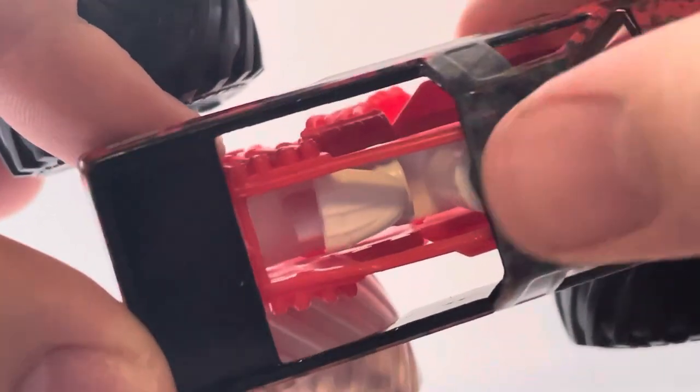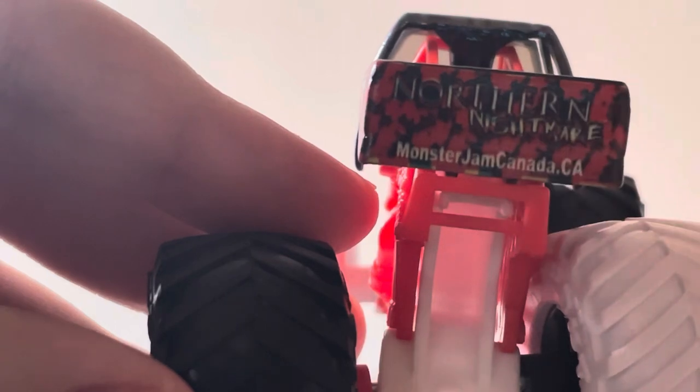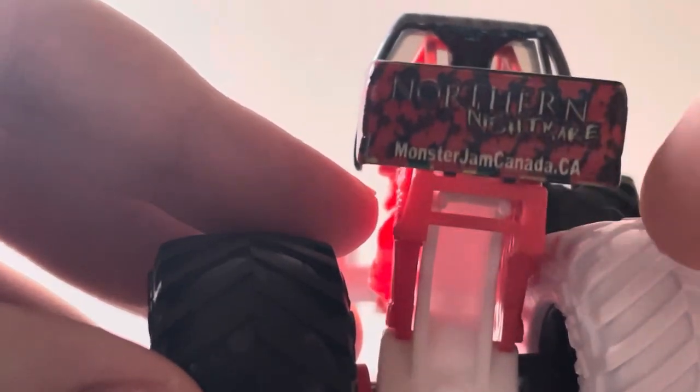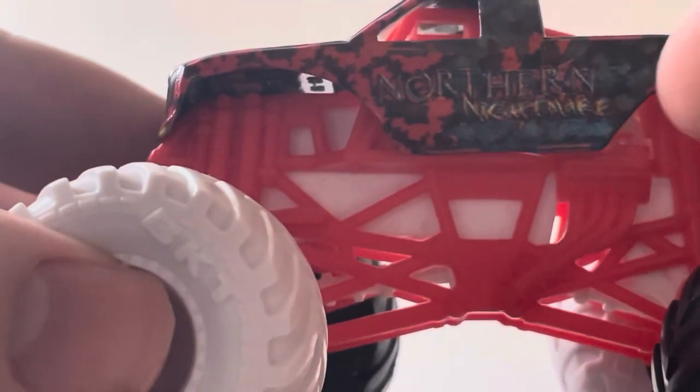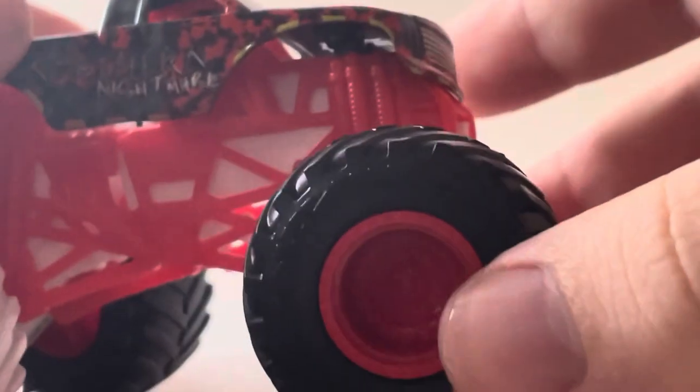There's also the 2012 Monster Jam World Finals Freestyle Champion logo, also kind of warped with colors bleeding through it. On the tailgate there's the Northern Nightmare logo, slightly blended on the back, with monsterjamcanada.ca. It's got a red roll cage, white chassis, and a mix of white and red rims with black and white tires in different combinations.